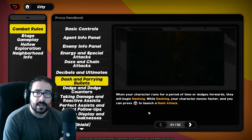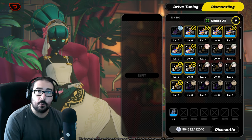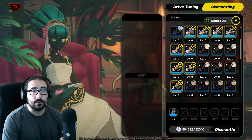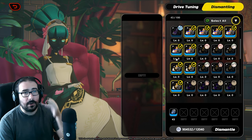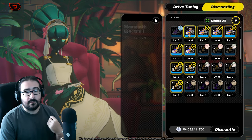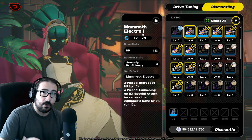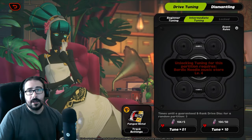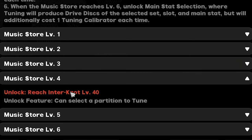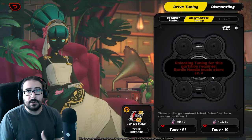Another tip, also mentioned in the mistakes video: you should wait until level four of the Bardic Needle before using your materials to gamble for CD sets. At a certain point you'll feel like you really want better CDs for your main, but if you're not at account level 40 — which equals Bardic Needle level four — you won't be able to focus pull. And if you can't focus pull, you're basically waiting to fail the RNG.